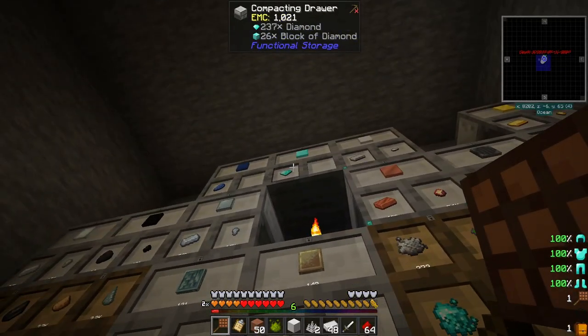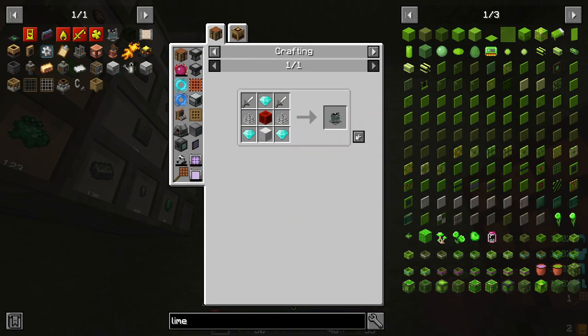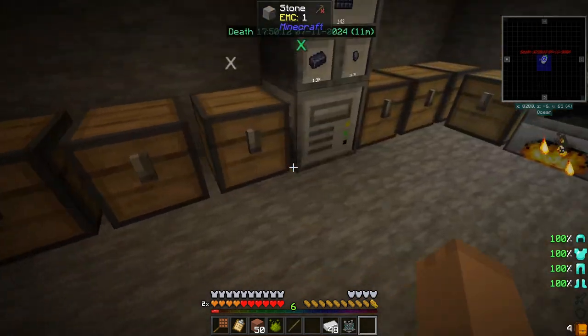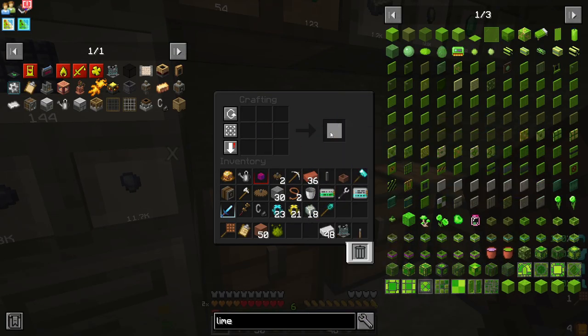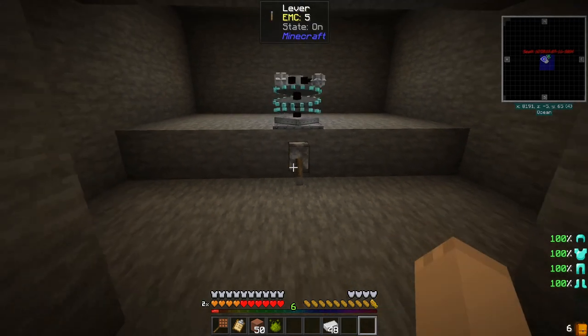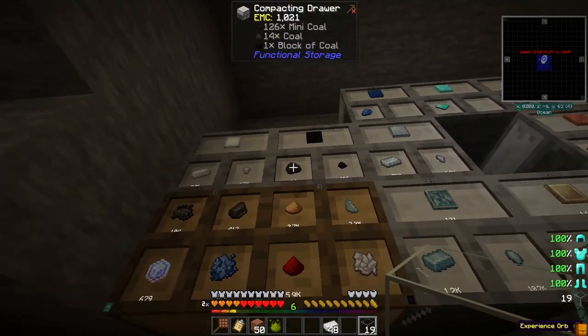I need three diamonds - one, two, three. So now we set this here, let's see here - mob masher. So now we have a mob masher, and I want to run this mob masher with a lever. Last time we had a mob masher in the other series, I used a redstone block underneath it, which you can do - just to let you guys know. We'll set that there, see it'll come on, we can turn it on and off.